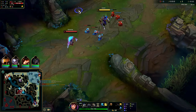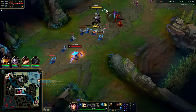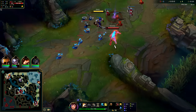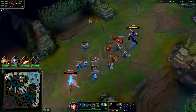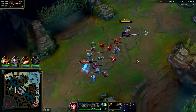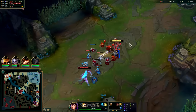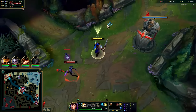Auto into Q, we're chilling. We have a lot more regeneration than her through our passive, so if we can take some short scrappy trades it'll be pretty beneficial. Phase Rush away — we don't want to miss too much CS either.